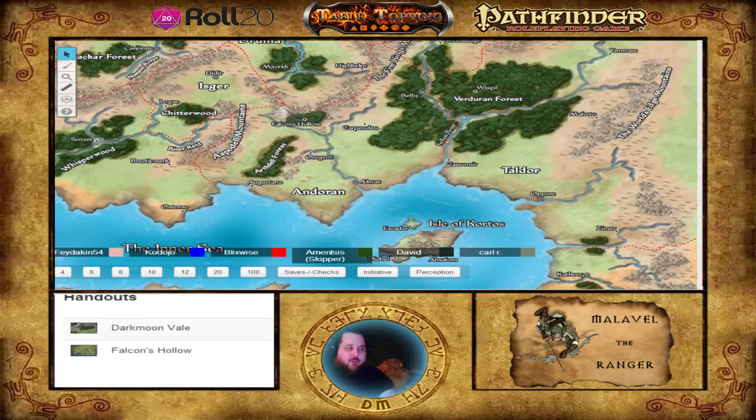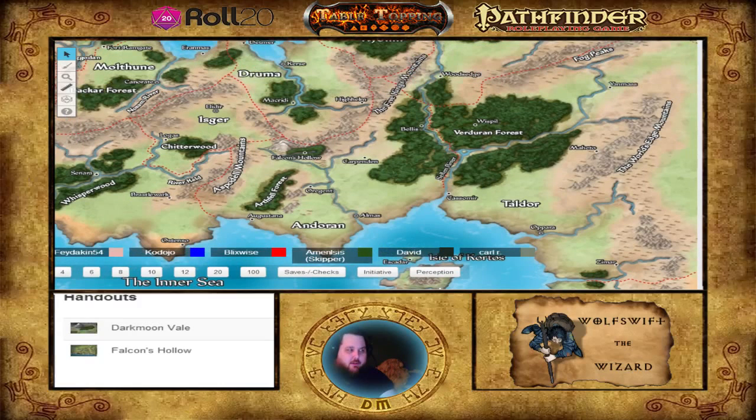There is the Dark Moon Vale — the small region you're in within Andarin. You're on the northern border of Andarin. The Five Kings Mountains are to the north and northeast. To the west you have the Aspidel Mountains — huge mountain ranges surrounding Andarin. To the east it's basically land, more forest, and I think it's Taldor. This is a new setting and I'm still learning the lore, so some questions I may have to say I don't know yet.